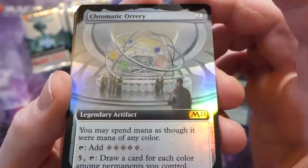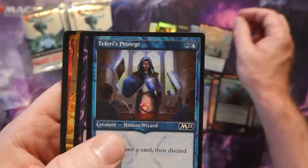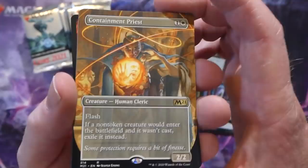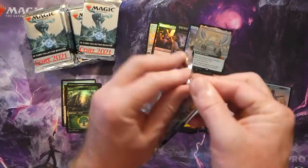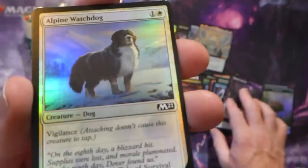Another box topper-style borderless Chromatic Orrery - that's the next one I'd want out of this set. This is gonna get a lot of Commander play down the road, so that's definitely a nice hit. Teferi's Protégé, Liliana's Steward, a Containment Priest. A foil Chandra's Pyreling and a foil Chandra's Mage Mutt. Amazing box - first two packs gave us Grim Tutor and Chromatic Orrery, can't complain at all.